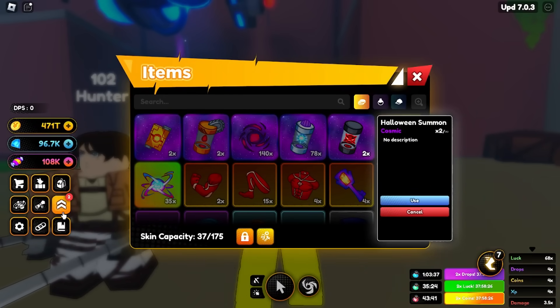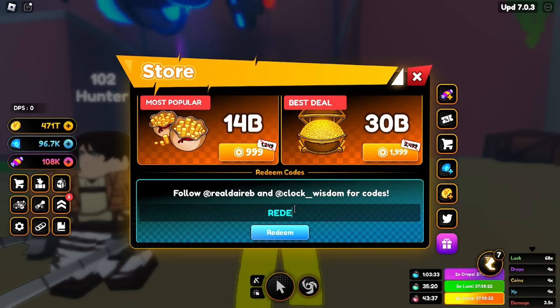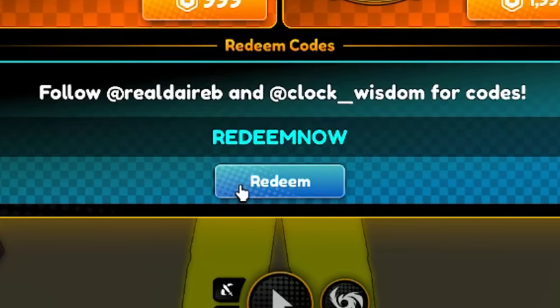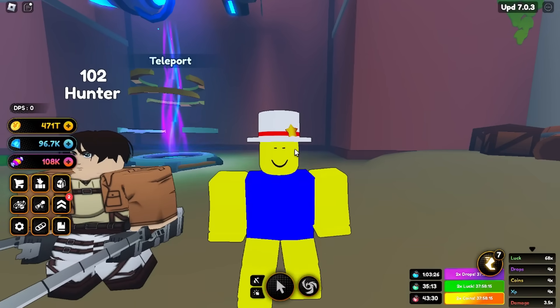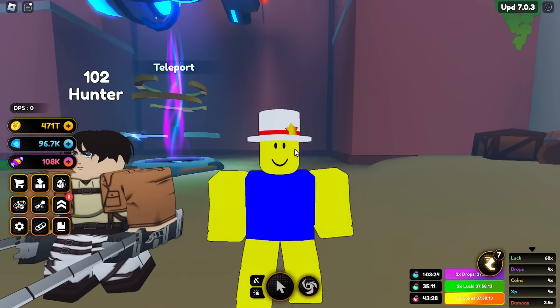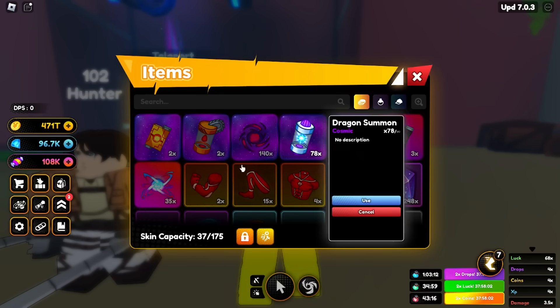If you guys want another free cosmic unit, you can get another halloween summon — all you have to do is redeem a code. The code is literally called 'redeem now' — you get another free cosmic unit. So technically for this video you can get two free cosmic units: one halloween summon which gives you a summon from every map of the game, and then the Attack on Titan summon capsule.